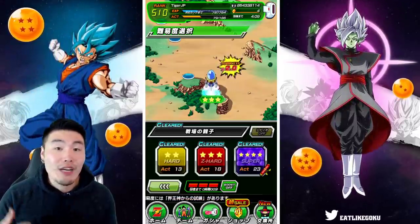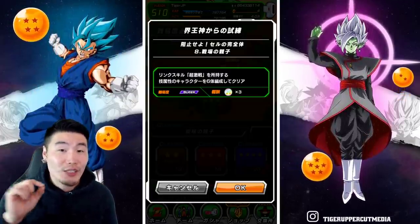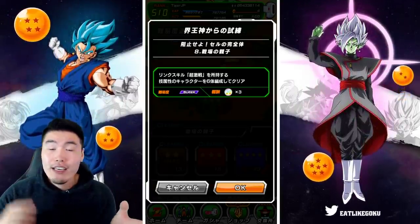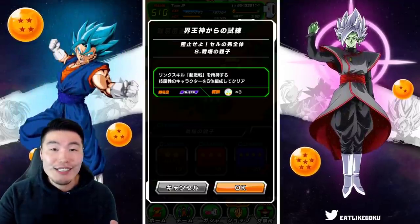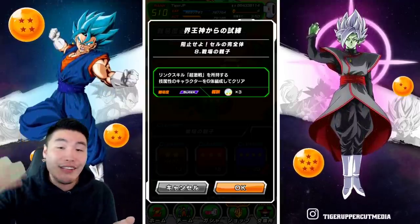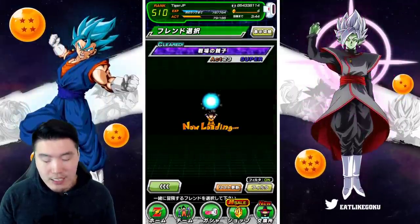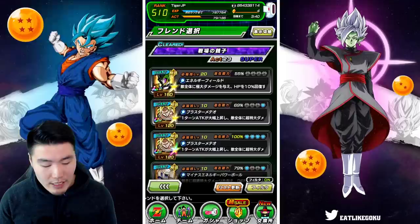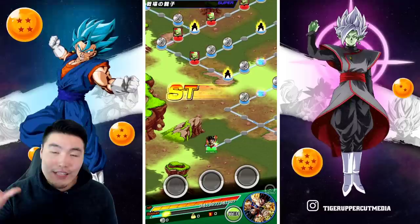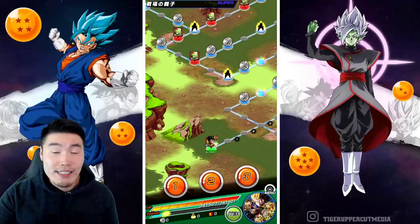And it makes a lot of sense for a couple of reasons. Number one, it costs a decent amount of stamina, and there is actually a direct correlation between the stamina cost of a stage and the likelihood that your links will level up. So the higher the stamina cost, the higher the likelihood that your links will increase. 23 stamina for this stage is pretty good. The other reason it's awesome is because there are a bunch of fights on this stage, and every single time you finish a fight, there's a chance for the links on your team to increase.